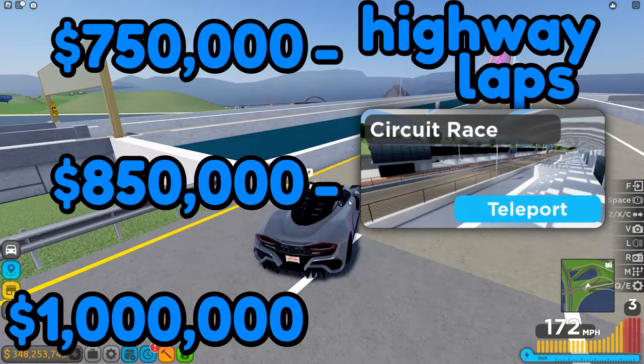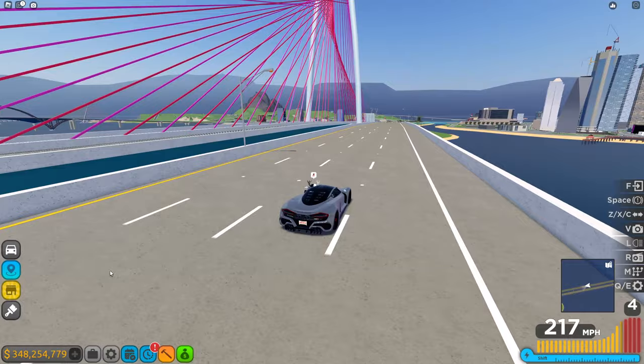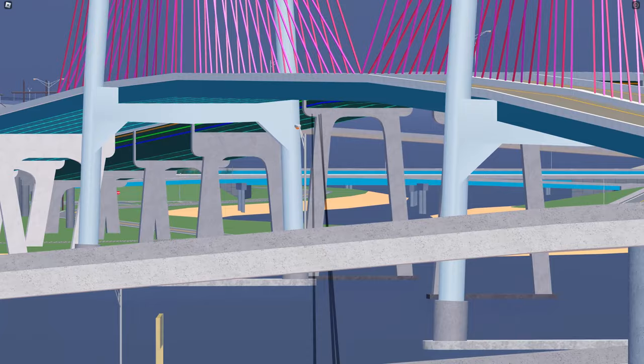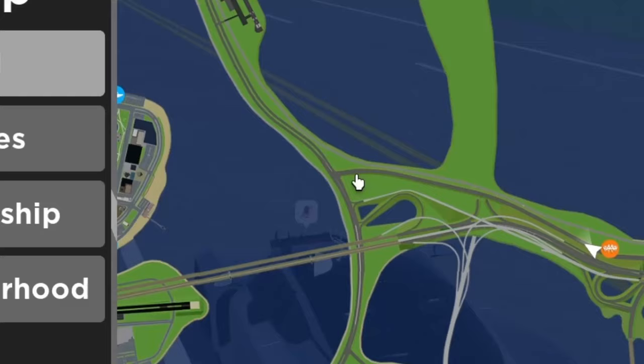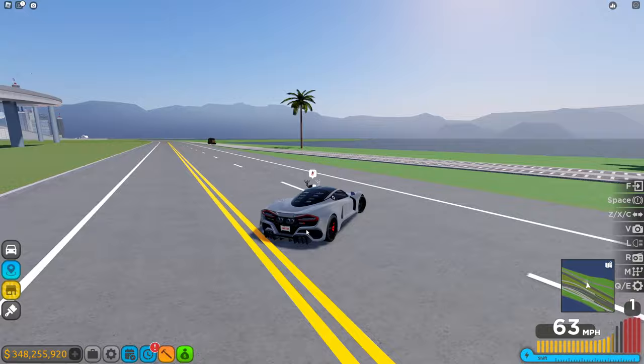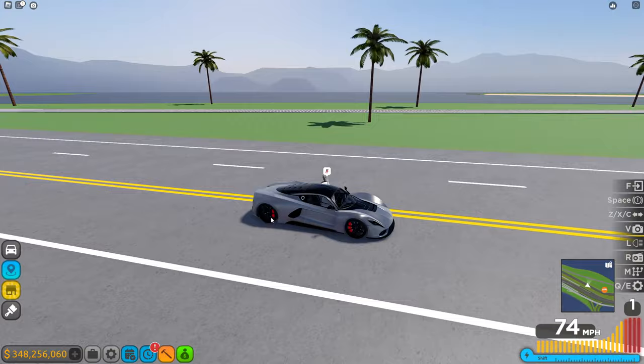There are another two races that are basically similar, so I'll merge them together. One of them is Sofia Bay, a race in the middle of nowhere. This race is probably the easiest race that still gives a lot of money — it's four corners, one on each side, basically a massive cube of a race. It's really good if you're not trying to do too much but still want to get a lot of money.